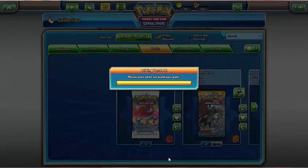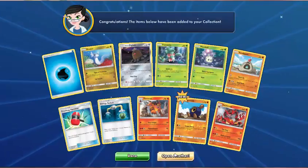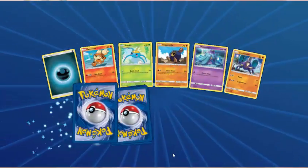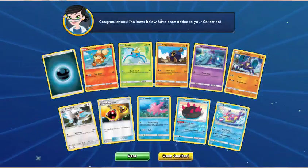Next pack — Water Energy, Dratini, Alolan Diglett, Fomantis, Maulol, Sandygast, Crushing Hammer, Energy Switch, Torracat, Roggenrola. And Incineroar. Next pack — Dark Energy, Growlithe, Surskit, Roggenrola, Marnie, Crabrawler, Trumbeak, Energy Retrieval, Corsola — Reverse Pyukumuku. And Bruxish. Next pack — Grass Energy, Lillipup, Chinchou, Kangaskhan, Snubbull, Wingull, Grubbin, Lily, Metapod — Reverse Cutiefly. And Crabominable. Still want gold — I don't know, I keep saying that but I still want it.